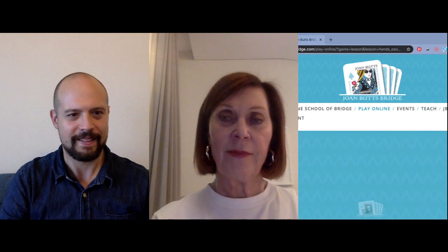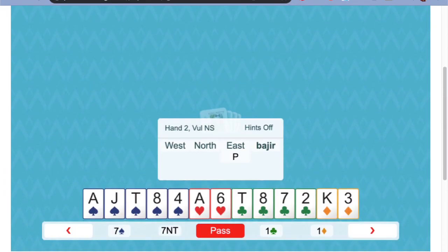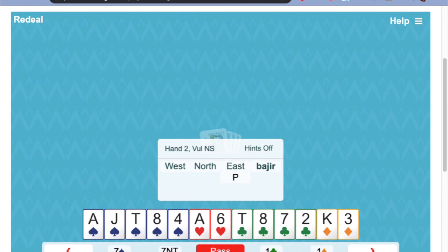Can you see it okay? Yes, I can now. Now it's perfect, Joan. So you're sitting there South. Okay, first thing I'm going to count up my points. Four, five, nine, ten, eleven, twelve. I definitely want to open, and I'm going to open my major. Four clubs. What a strange bid that would seem if I didn't know we were talking about splinter bids.